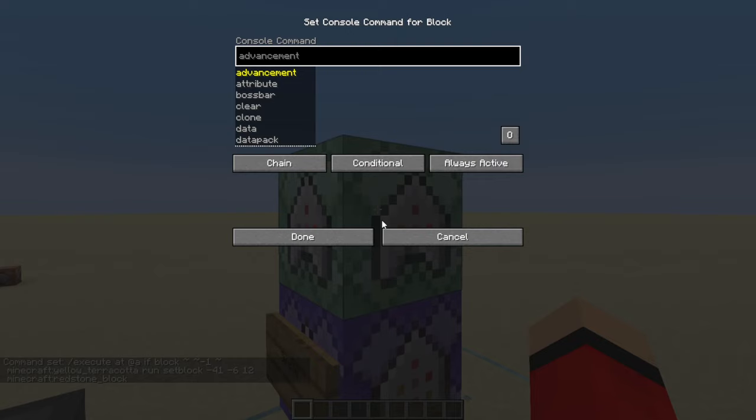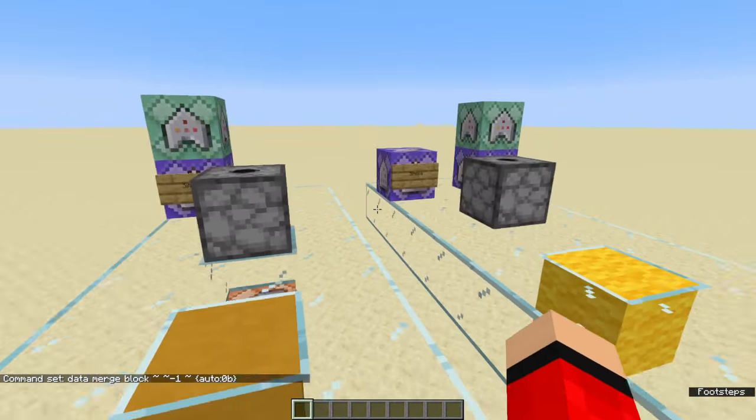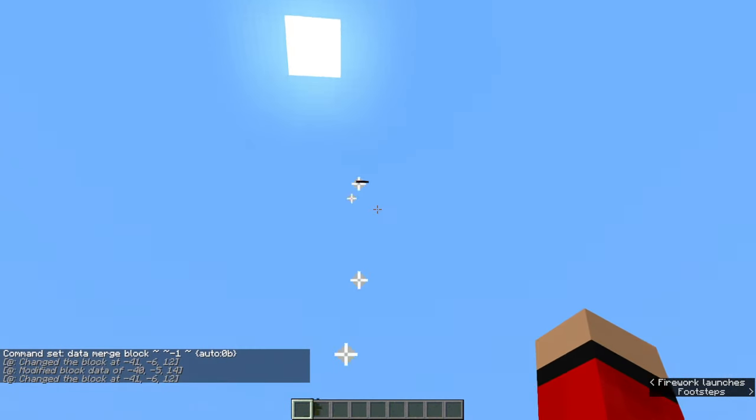Then all you're going to want to do is go into this chain command block and type: data merge block tilde tilde tilde, go to the middle tilde, type minus one, and then do some curly brackets for the NBT data, and type auto colon 0b. And what that will do is it will make sure your system only activates once.